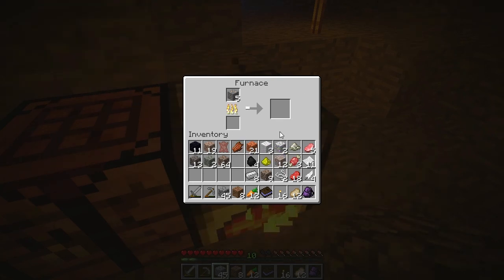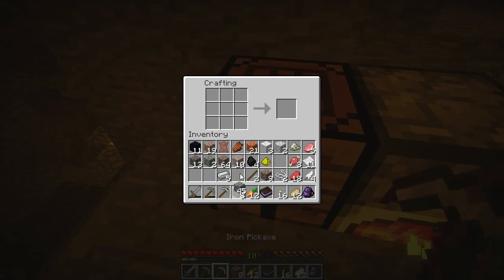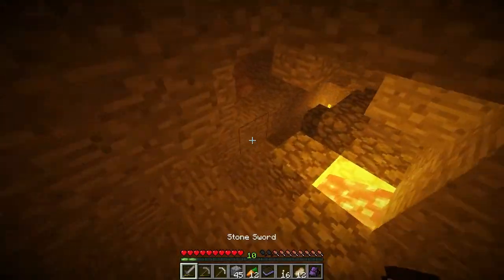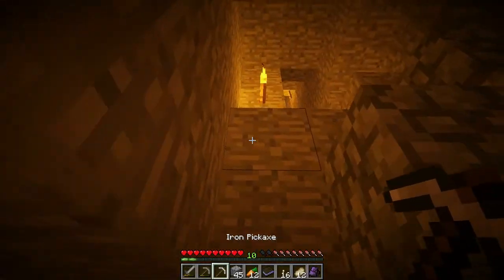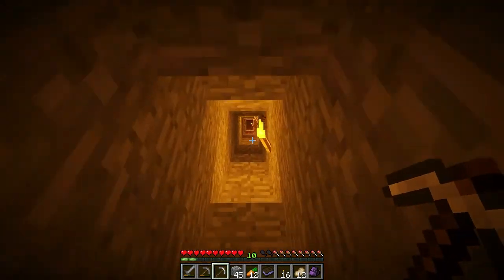I got an achievement for that, nice. What we need is an iron pickaxe, because I found something down there that I wasn't able to mine with a stone pickaxe. I don't know what it is actually, so let's see if we can pick it up with an iron pickaxe. I think you can pick up everything with an iron pickaxe, at least in a vanilla game, besides obsidian.